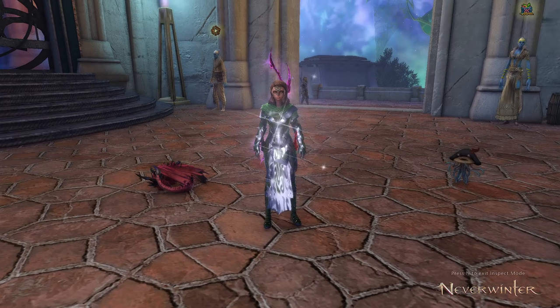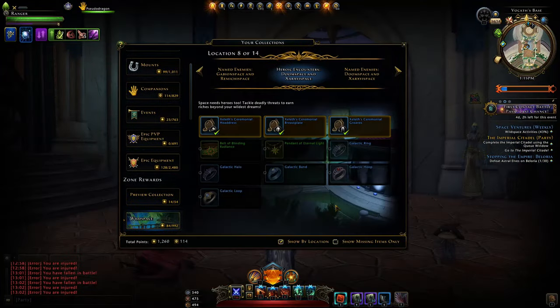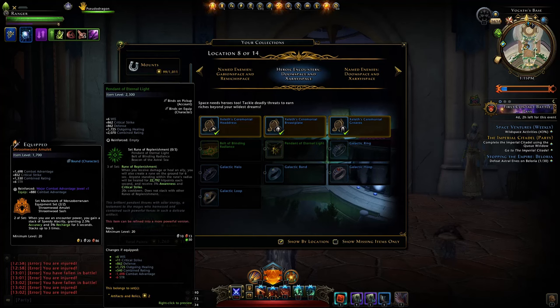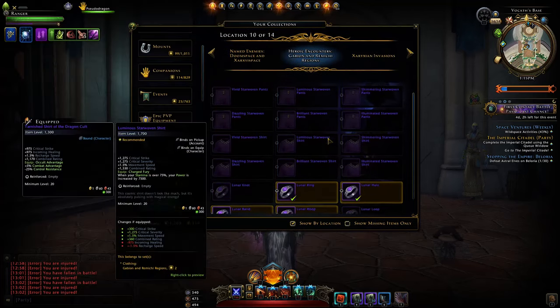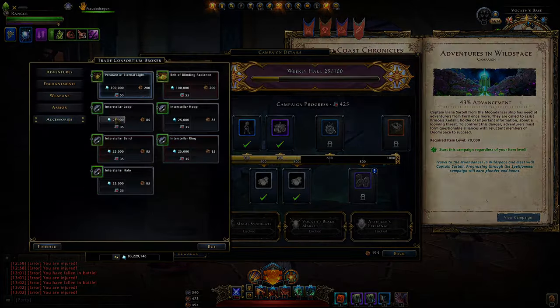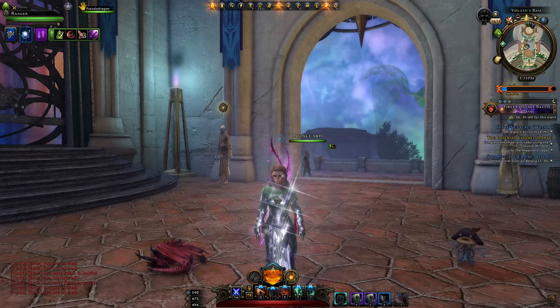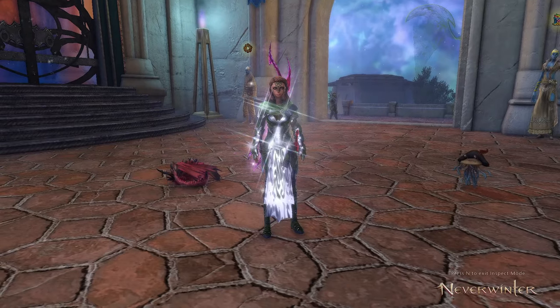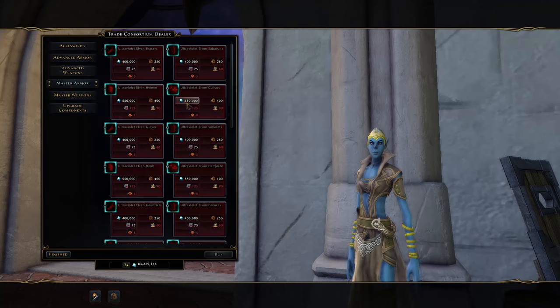Moving on to heroic encounters — there are four new ones, one in each of the new zones. Generally they'll drop 10 pieces of nine, 10 seals of the dragon, and a tiny bit of refinement points. Additionally they should drop the ceremonial fashion set, the artifact set — instead of buying it from the campaign store — and blue rings you can upgrade to legendary. The older heroic encounters should drop you lunar rings and epic shirt and pants. So instead of saving up currency for the artifact set, you could just farm heroics rather than spending around 200,000 astral diamonds for it. If your luck is bad and you still want it, you can buy it there.